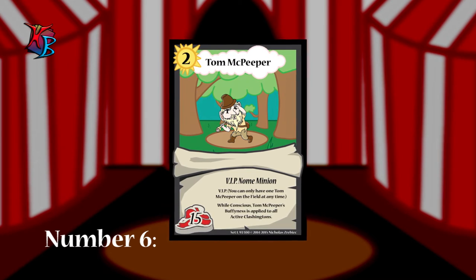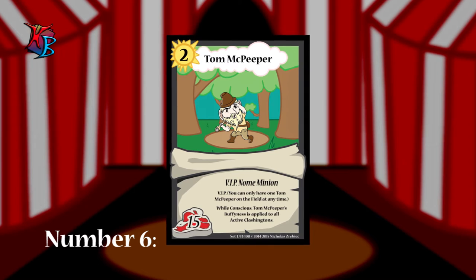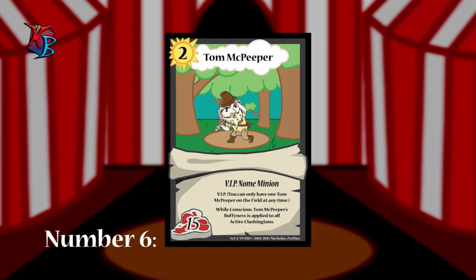At number 6, we have the persnickety, the perceptionist, Tom McPeeper. He may seem small in stature, but McPeeper's insatiable curiosity makes him present anywhere on the field. Keep this little guy conscious, and you will realize his true potential.